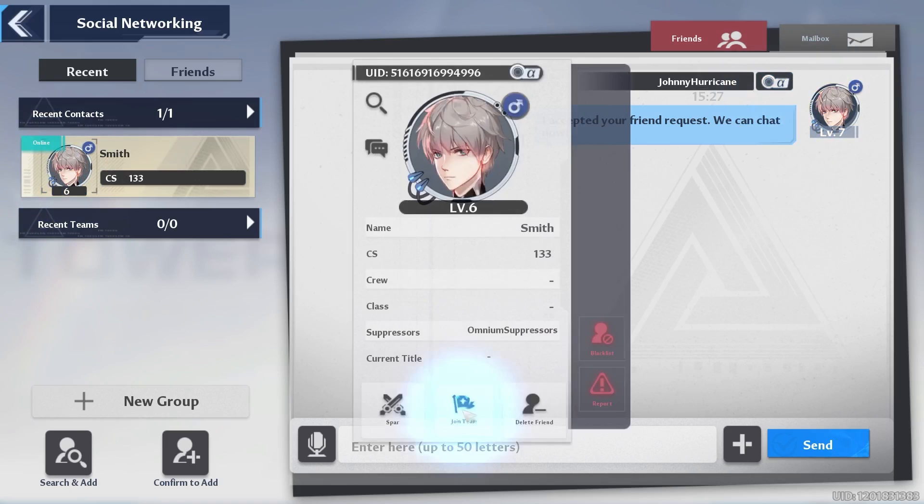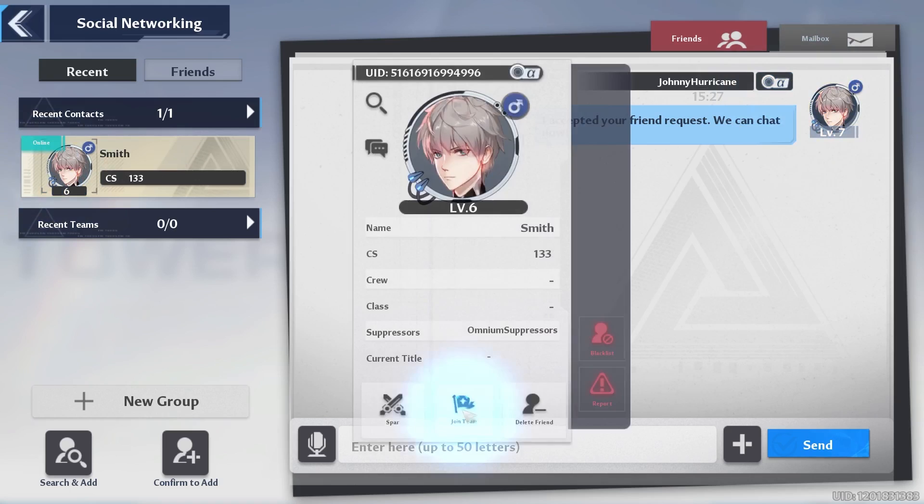First things first, you want to add the individual as your friend. Send the request, they accept you, you accept them — either way.